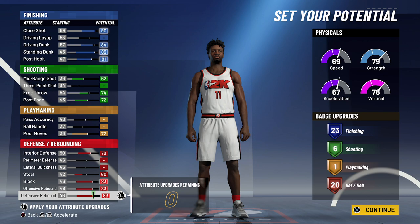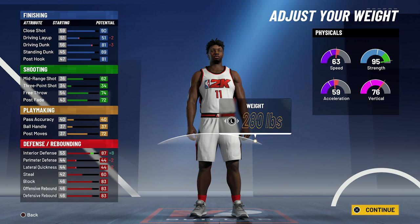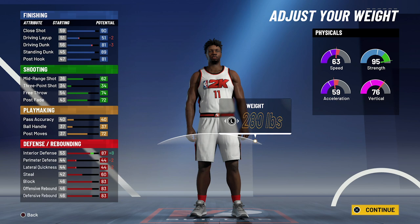Body shape doesn't really matter — I'm just going to go with fine. Height is going to be 6'9". For weight, you're going to max out his weight. He did not actually weigh 280 pounds — he weighed about 230 to 240 pounds — but I needed to bring that interior defense up, so that's why we're going with 280 pounds. And for the wingspan, you're going to go with 87 inches.